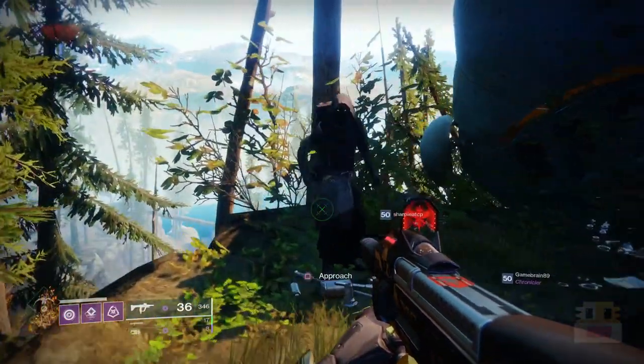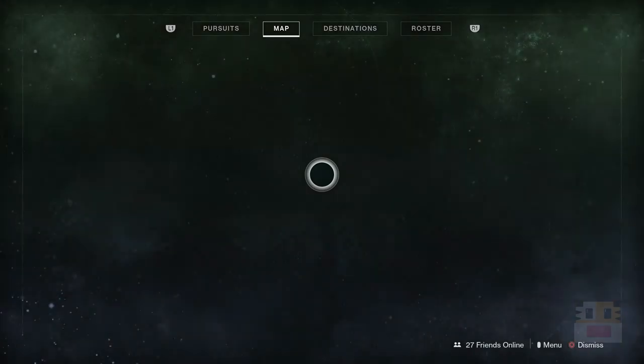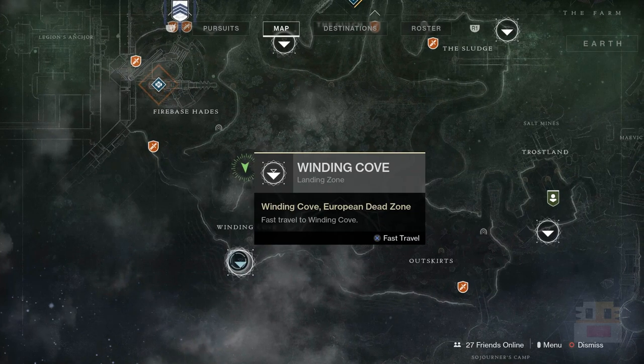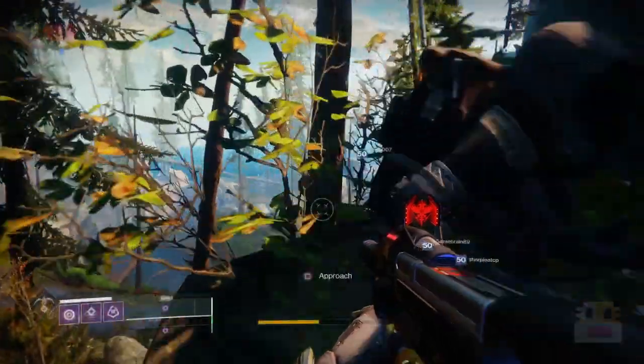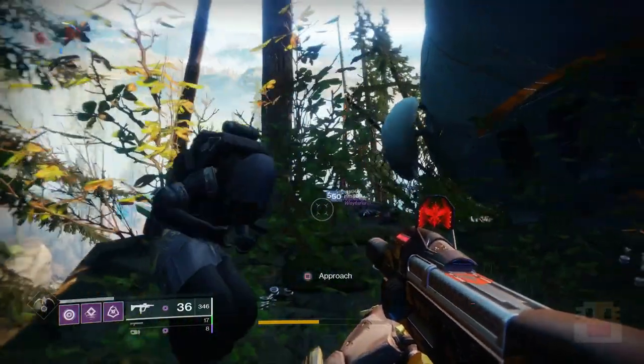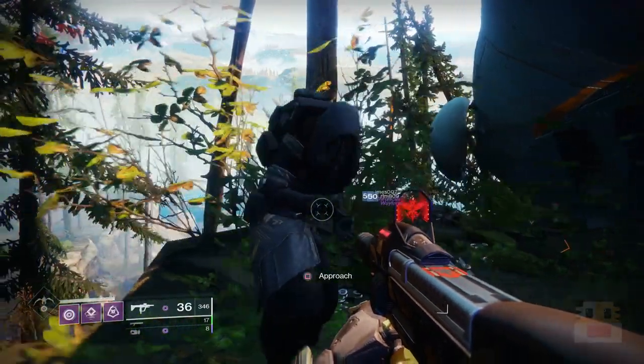I'm going to show you where he is and what he's got, and all my recommendations. First of all, he is going to be on the planet EDZ. Just head over to Earth, find your place right here in Winding Cove, make your way up on top of this mountain. You can actually see where the spawn is right over here, and you should be able to find Xur right here. He leaves by Tuesday Reset.